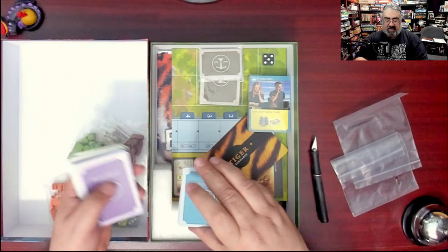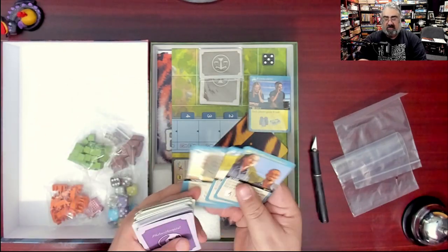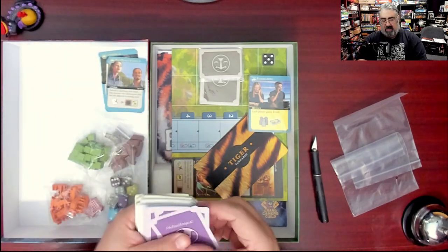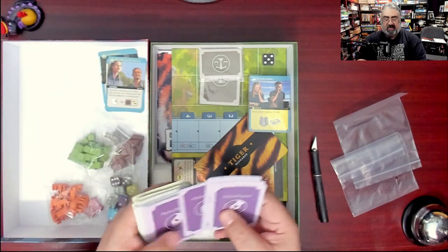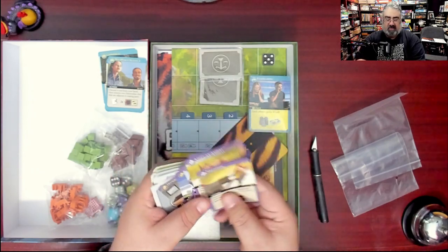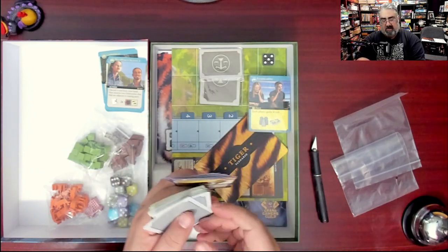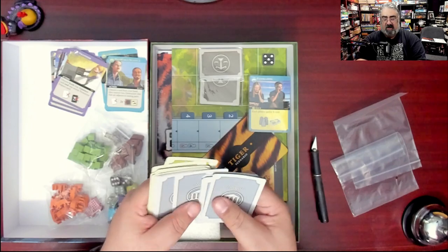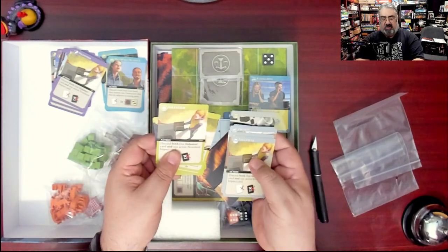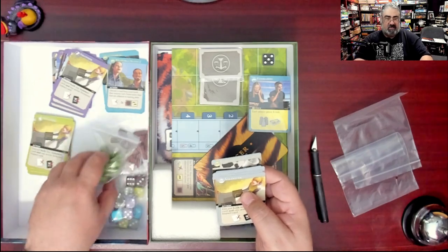These are the cards for each of the characters. The TV wildlife host is one of the characters with their specific cards. The philanthropist is another main character with their own deck. Then we have the lobbyist's cards — they're different colors — and the zoologist's cards as well.